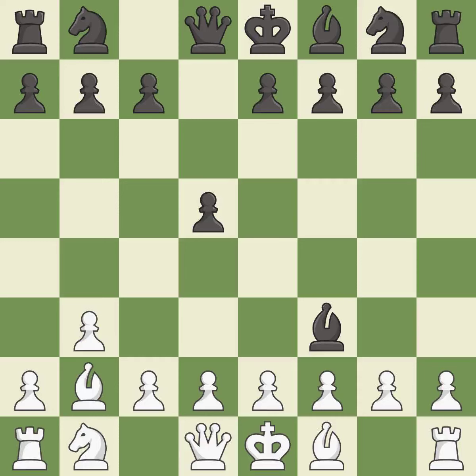Forcing the opponent to double their pawns helps create weaknesses. It is the last book move. Recaptures.